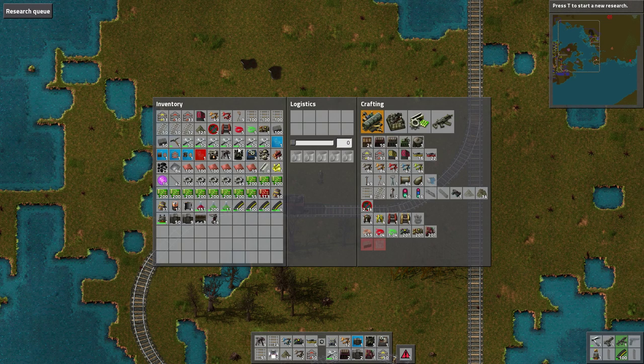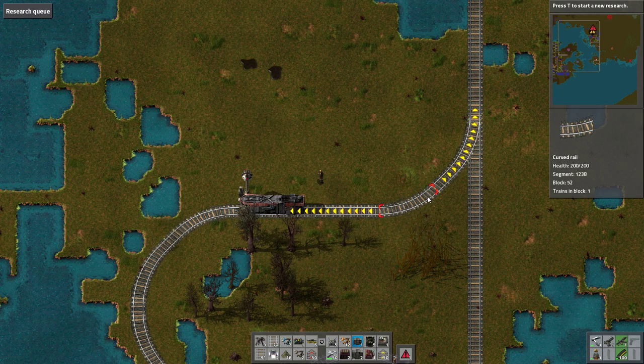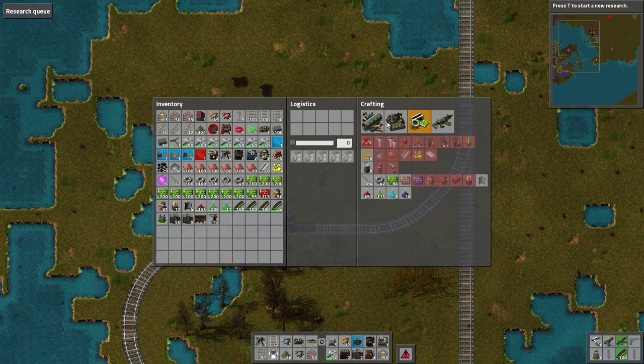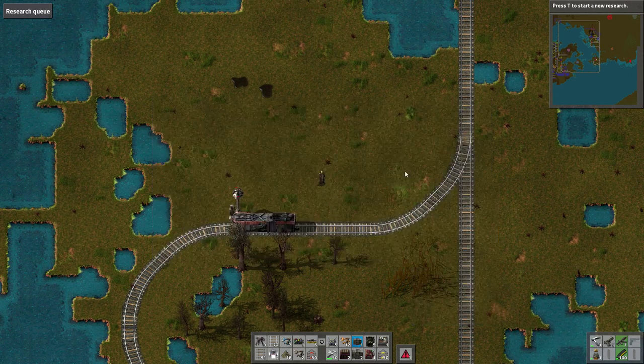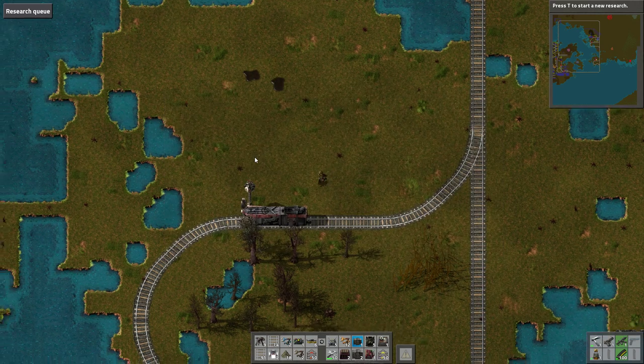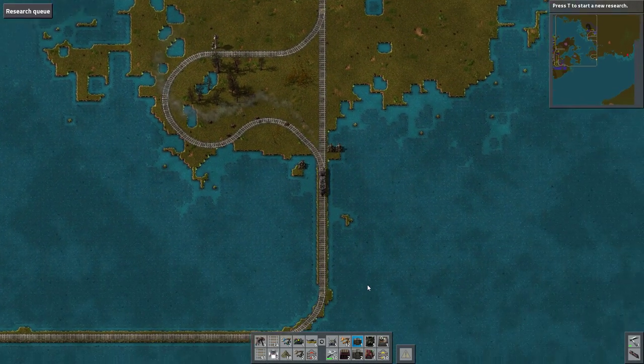Stop the train. Do we have any cargo wagons? Apparently we have zero cargo wagons. Why do we have zero? Why do I not have enough steel to build a cargo wagon? I imagine we don't have enough steel for a pump jack either — that's goddamn annoying. Oh well, let's go back and get all the bloody resources that we need.